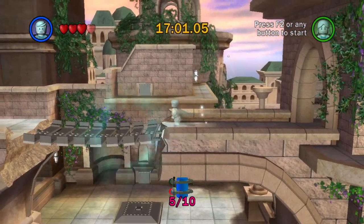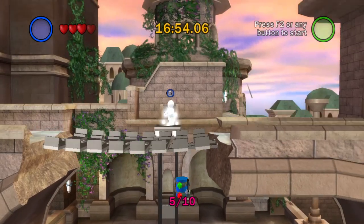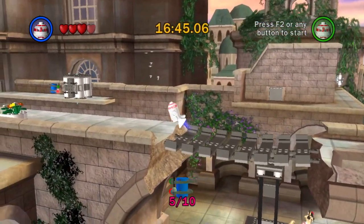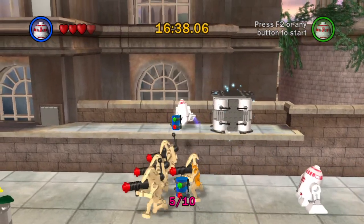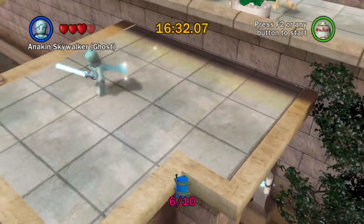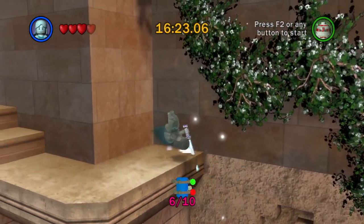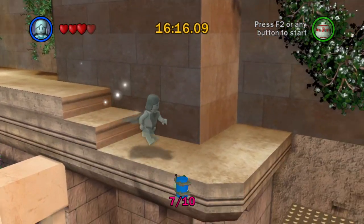And push him off — why not? He's just standing right there all by his lonesome. Let me up on this bridge. There's one over this way, which we'll go ahead and do like that. And then there is one. I didn't even mean to do that as an intentional jump there. There's one over there that you can get either if you're playing as Jango or Boba with your jets, or you can fly across as an astro droid. And there's one right here.